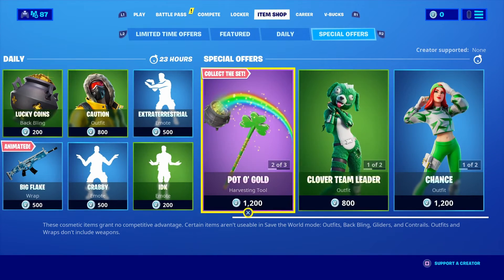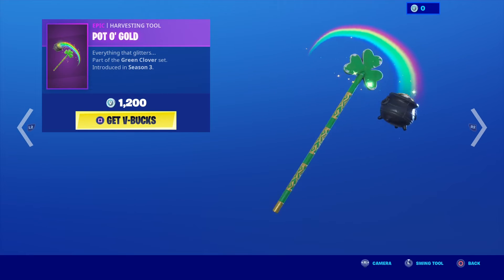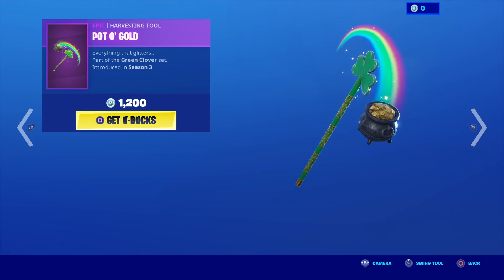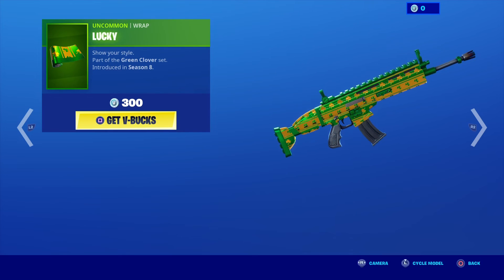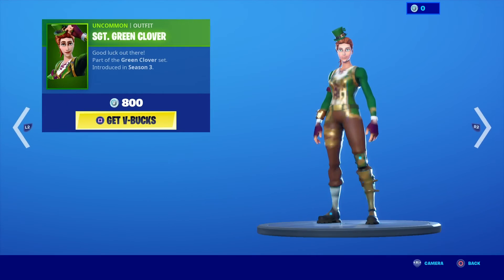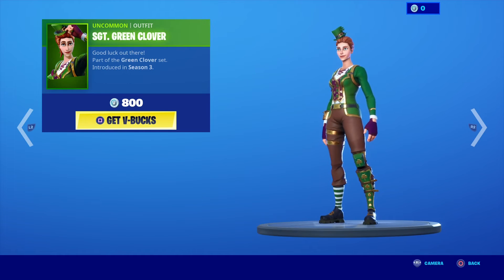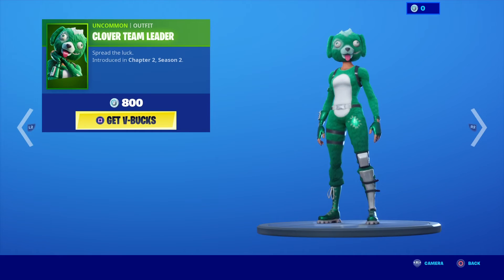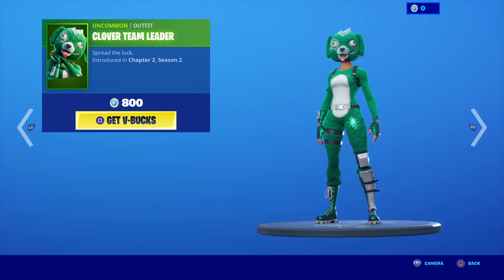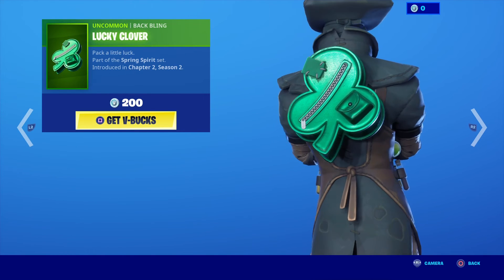Moving on to the special offers: the Pot of Gold harvesting tool — everything that glitters — introduced in Season 3. The Lucky weapon wrap introduced in Season 8. Sergeant Green Clover — good luck out there — introduced in Season 3. Clover Team Leader — spread the luck — introduced in Chapter 2 Season 2, aka just a few days ago. And the Lucky Clover back bling — pack a little luck.